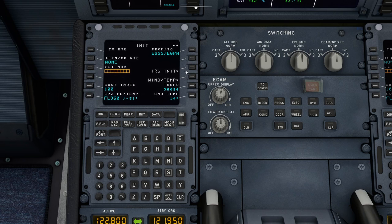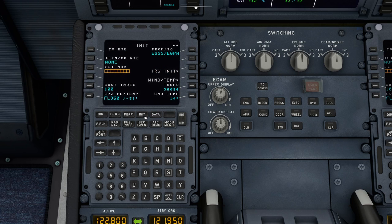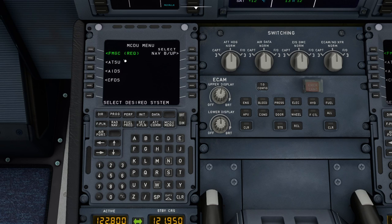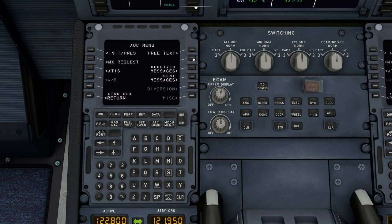If we look in IRS initialization, we can see it's got all the data — that would say 'aligning' if we hadn't set instant align. In Wind/Temp, we can request the wind, but you can only do that if you're using SimBrief. If we go to the MCDU menu and into ATSU, there's AOC where you can do an init to fetch the flight plan from SimBrief, but we're not going to get into that today.